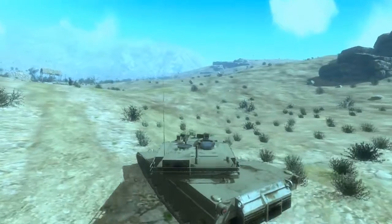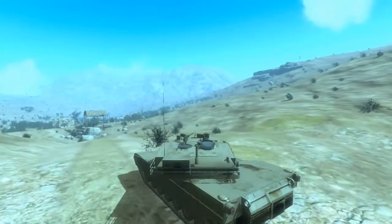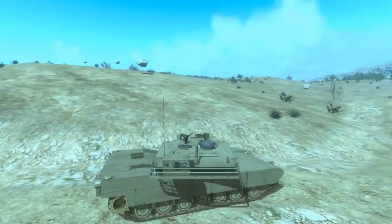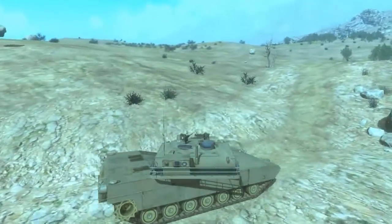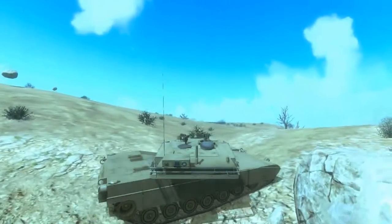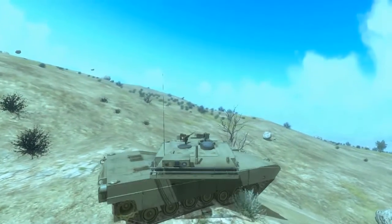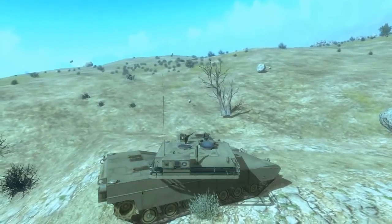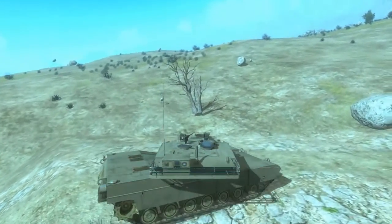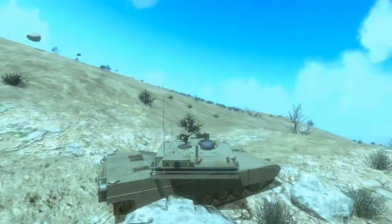On top of the dynamic chassis, we also have dynamic tank tracks that each have control to be lifted, raised, or lowered. So as we go over the terrain, you can see the tracks start to deform and conform to the actual terrain deformations. And we're just animating the UVs on the actual track mesh.